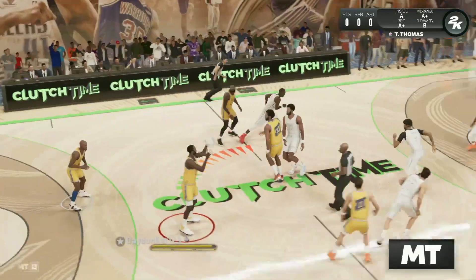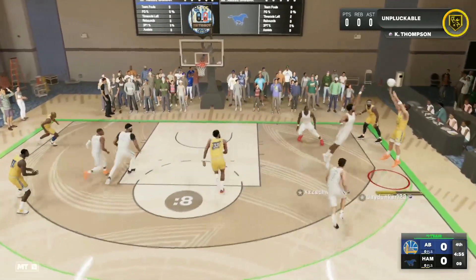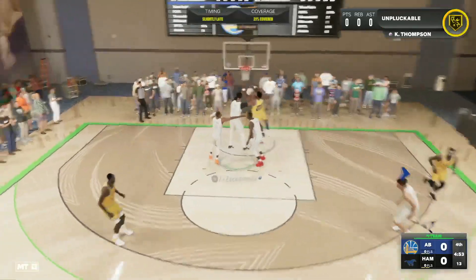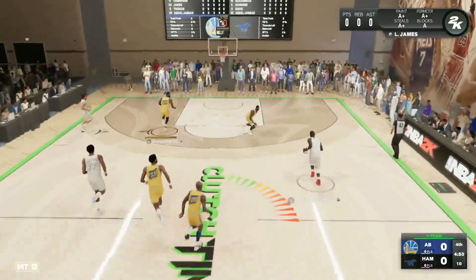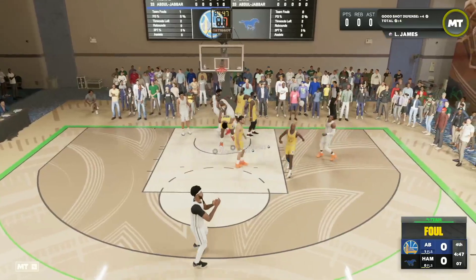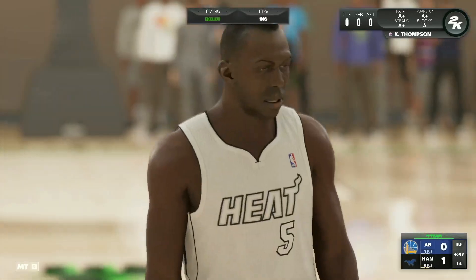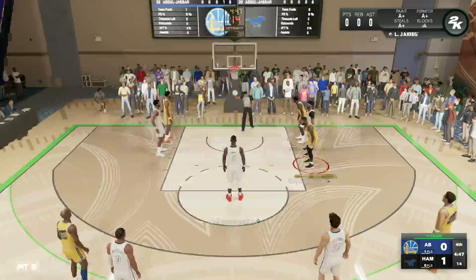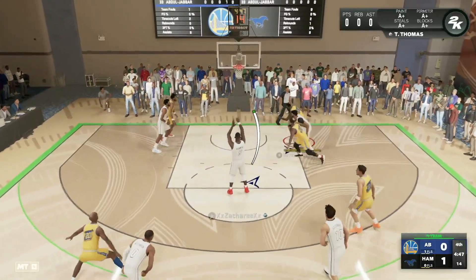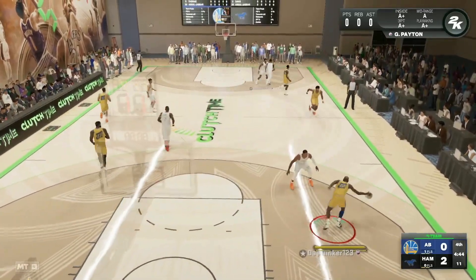Let's get into the Pink Diamond Klay Thompson gameplay in Clutch Time. My opponent has a very good squad — he's got Pink Diamond Russ, Opal Anthony Davis, Danny Manning, and Kareem as well. Klay's matchup is against Wally Szczerbiak, who I don't think is the greatest shooting guard in the game but he is still definitely solid and a threat on the offensive end. My opponent is in a full court press and full defensive settings, so he's probably going to try sweating me this game.